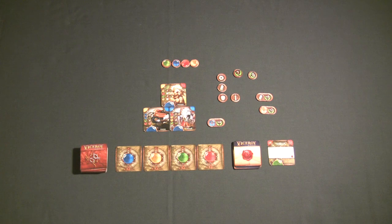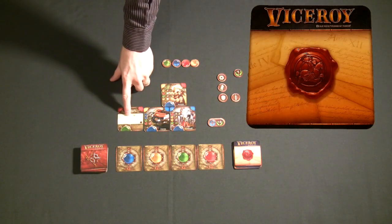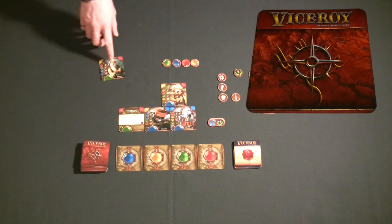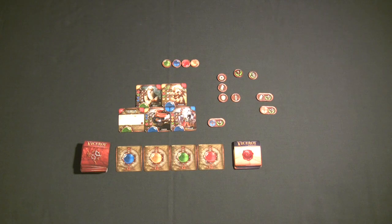There are two different kinds of cards in Viceroy: law cards and character cards. None of these cards give you any bonuses or benefits until they're part of your pyramid — cards in your hand do absolutely nothing. Character cards, unlike law cards, give you different powers or benefits depending on which level of the pyramid you place them on, and that's a one-time benefit. You can't move these characters unless you play a law card that allows you to do so.